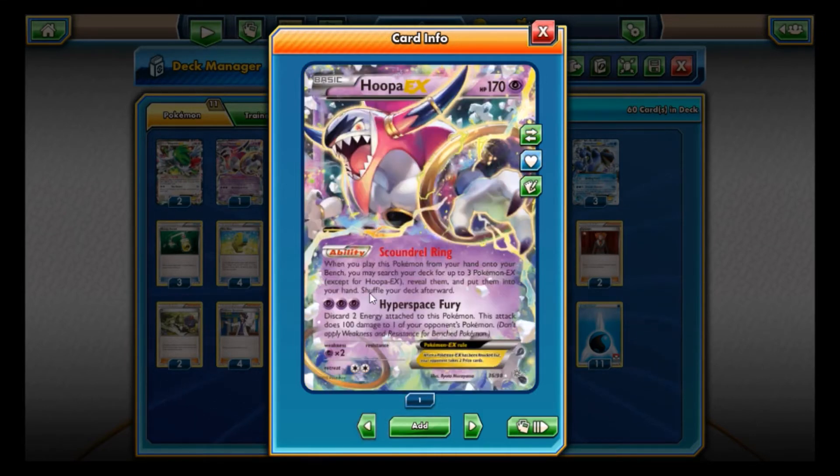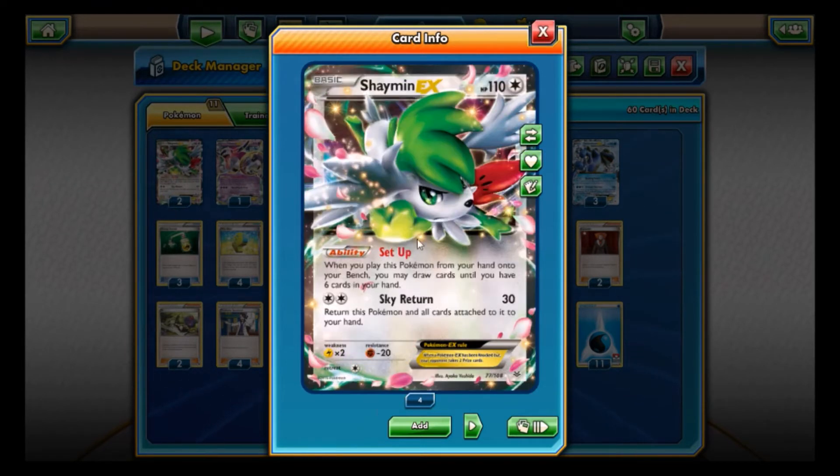Next up is Hoopa EX with Scoundrel Ring — when you play this Pokemon from your hand onto your bench, you may search your deck for up to three Pokemon EX, reveal them, and put them in your hand. We only play one Hoopa so you don't have to worry about the exception. This lets you grab Seismitoad, Glaceon, Manaphy, and Shaman, making the deck more consistent. Shaman is also in here for its Setup ability, adding a little more consistency.